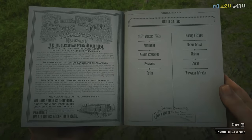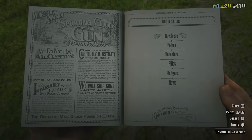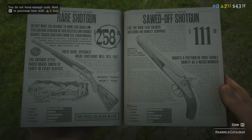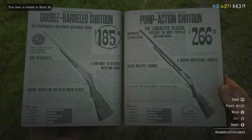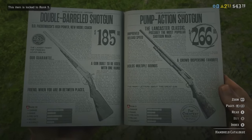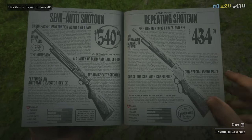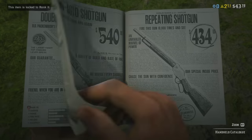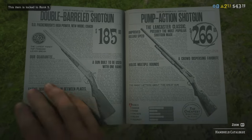There is one more weapon you might want to buy at a lower level — the shotgun. It's not strictly necessary, but it will make your life much easier in PvE, especially if you're not great with headshots. You can choose pretty much any shotgun you want — according to my tests it's a pretty close choice. The Pump Action Shotgun is well-balanced and available from level 5, so maybe pick it up when you have enough money.